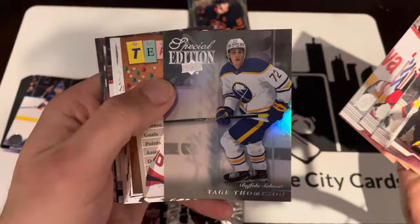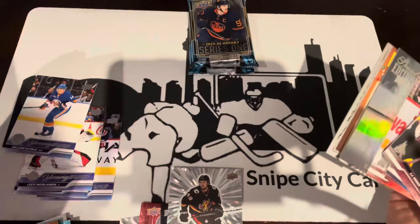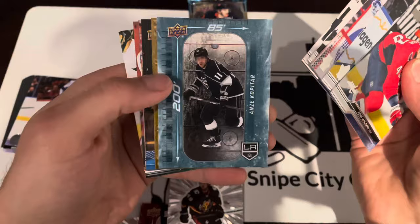Tate Thompson Special Edition. Teacher's Pet Thomas Tatar, Jacob Peltier regular Young Guns. Rink card — Anze Kopitar, Jonathan Huberto Portraits, Ryan McDonough UD Canvas.